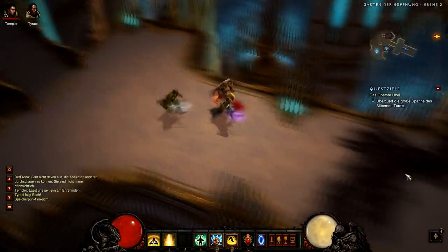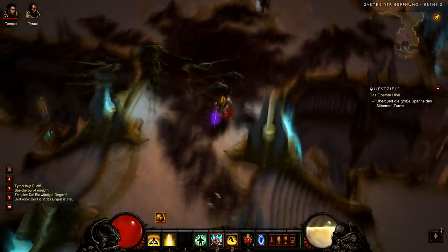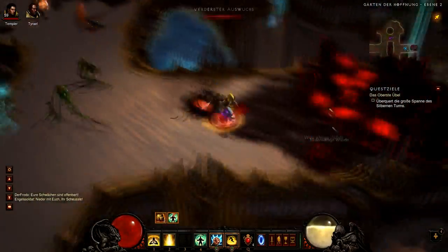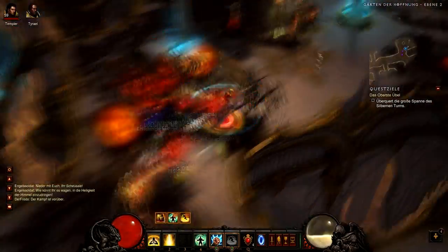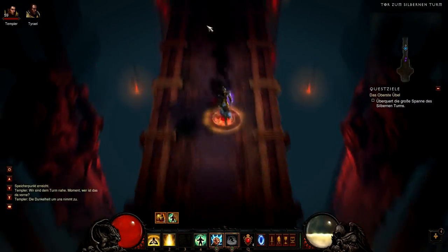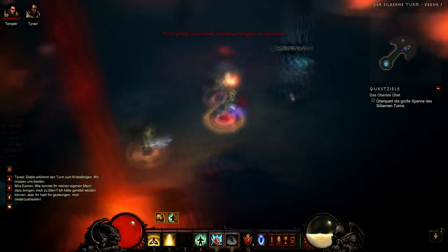the fallen angel and ex-lieutenant of Tyrael. He is the last boss before you reach Diablo. So you need to go to Act 4 and fight through the mobs and finally meet Izual and hopefully get the plans on the first try. Otherwise you need to repeat the level until he drops them.